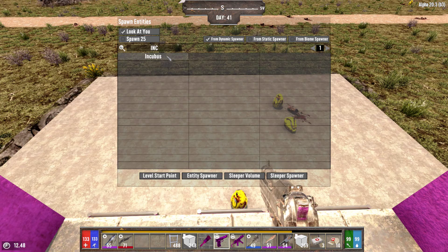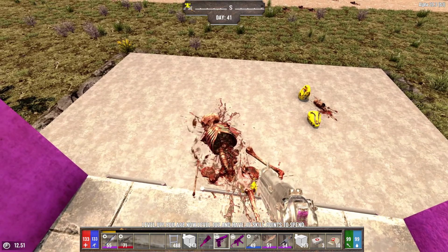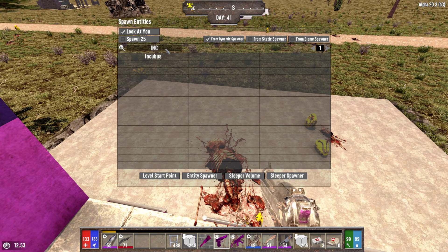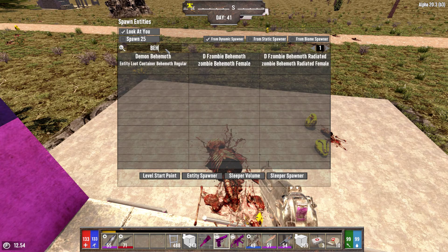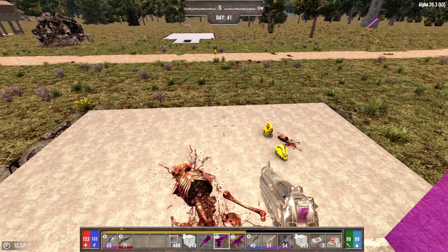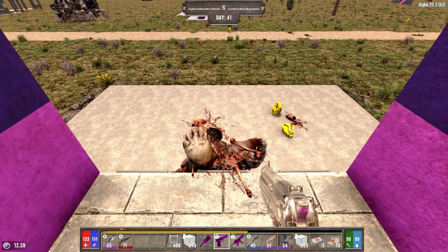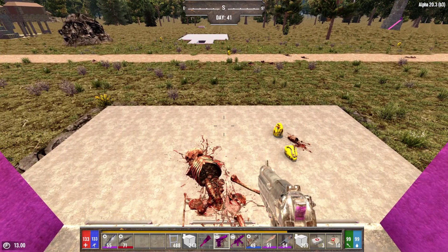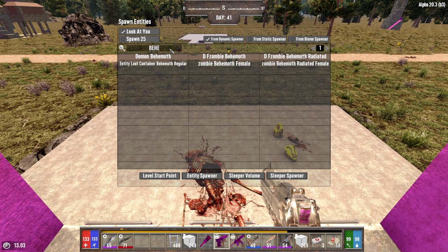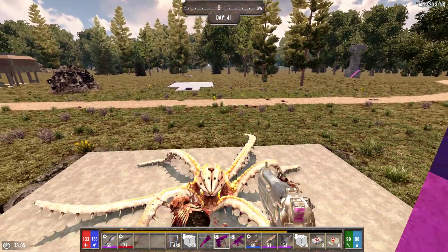Incubus - you will suffer. The winner! Winner winner chicken dinner on that one. Let's get our behemoth in there. Yeah, he can't. So we're doing pretty good here on the ladders. Let's see what we got now - mutant spider. Yeah, the mutant spider is a no on the ladder thing.